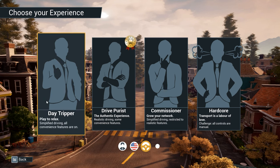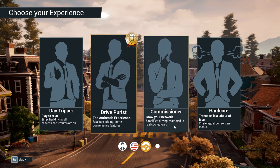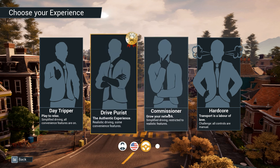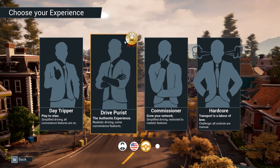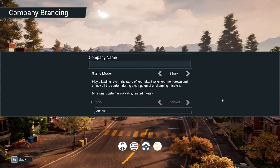So we've clicked Angel Shores. We've got some difficulty settings. We've got Daytripper, which has all the assists on. We've got Drive Purist, which is an authentic experience with some convenience features — simplified driving restricted to realistic features. I think I'm going to go for Hardcore, as you can tell with my American Truck Simulator, Euro Truck Simulator, SimRail and TrainSimWorld4 live streams — we kind of are the simulator genre home. So I think I'm going for Hardcore.